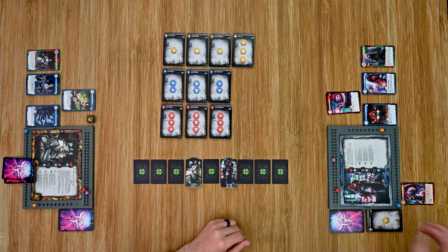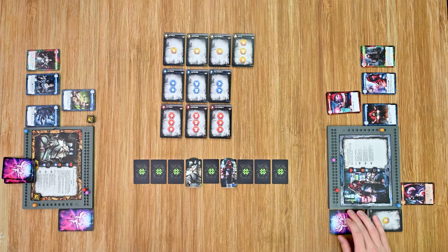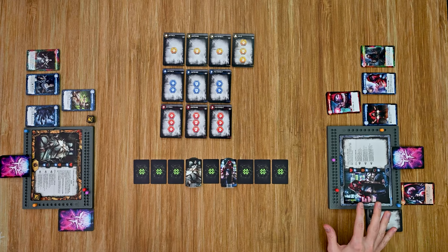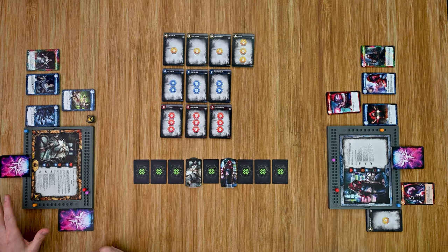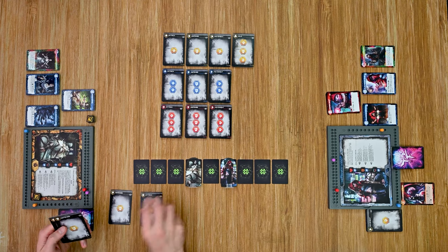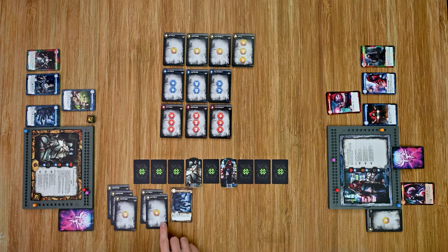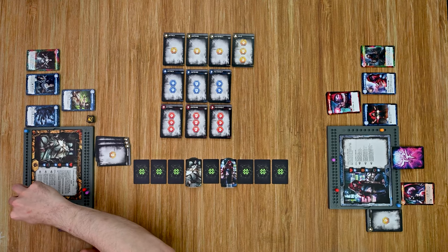At the end of Red Riding Hood's turn, all cards used this turn are discarded. Any remaining power is lost, and any cards remaining in hand are also discarded. Then she draws back up to her hand size of six — one, two, three, four, five, six. Red Riding Hood's turn is now done, and we move over to Sleeping Beauty. At the beginning of her turn she has no cards in her play area and no defense to reduce, so we move right into the action phase.